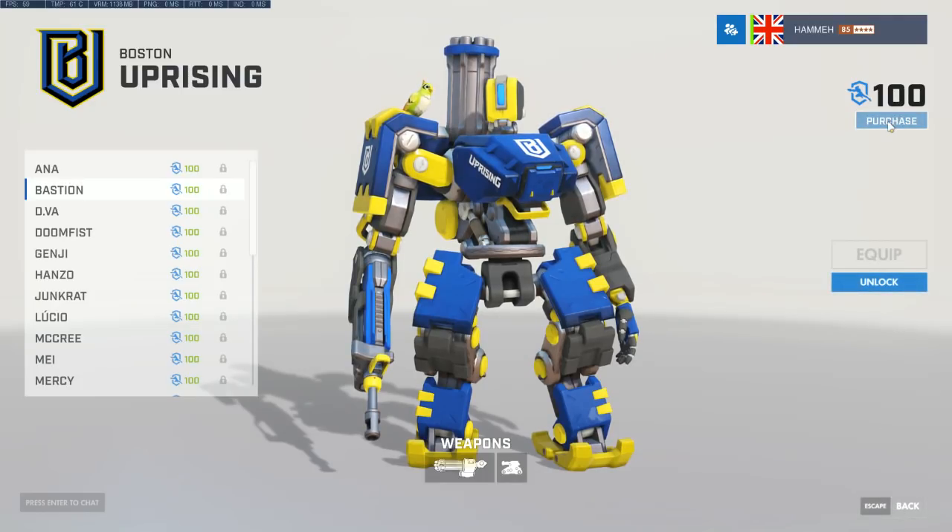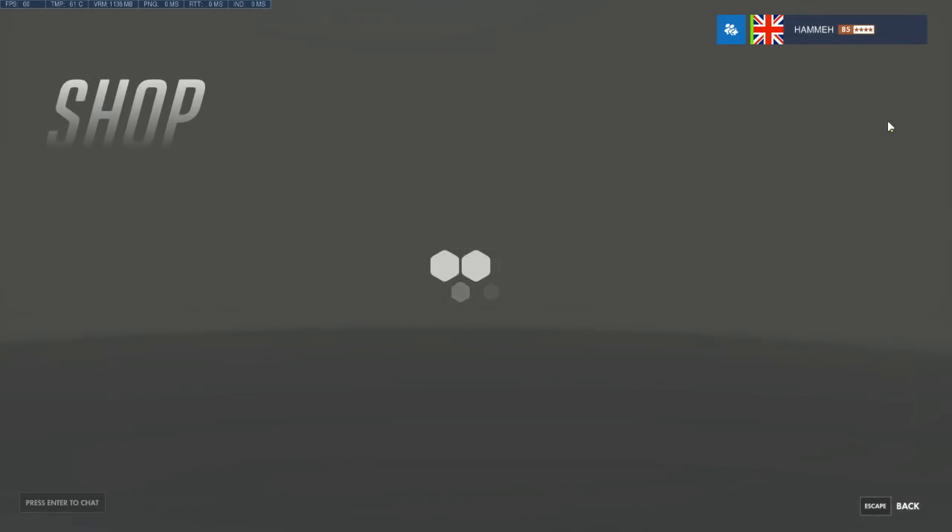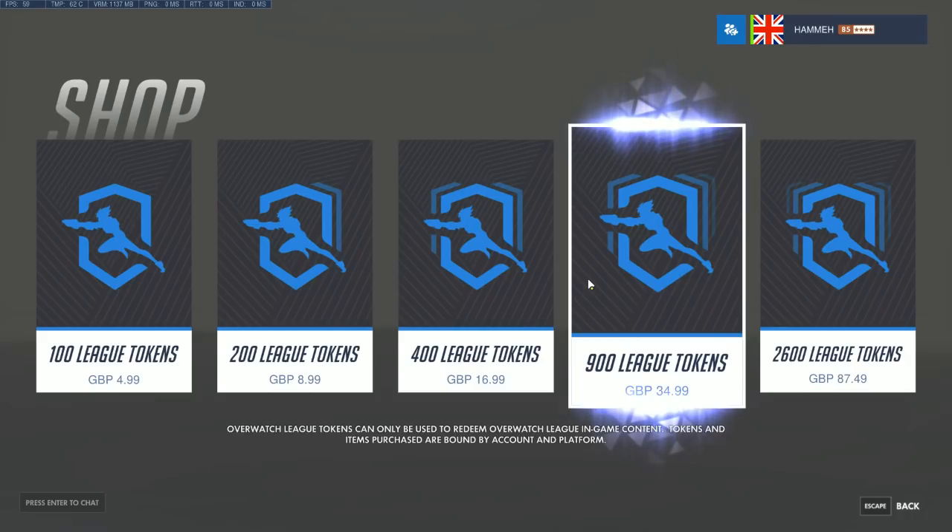The real question is how much League tokens cost. 100 tokens gets you a skin — in Great British pounds that works out to about £5 a skin. There are 12 different teams in the Overwatch League and 26 heroes in Overwatch, so five pounds per skin is pretty expensive if you want to deck out all your heroes.